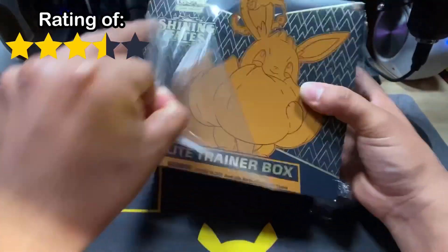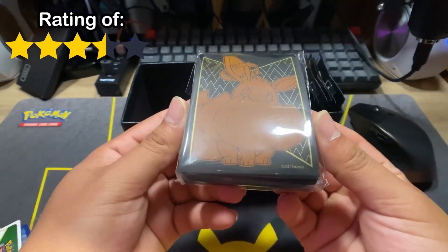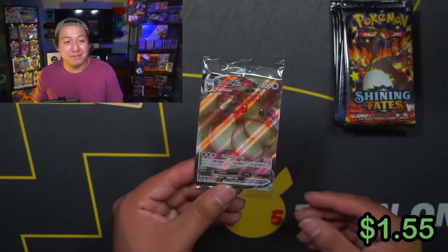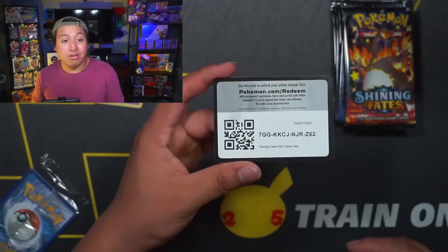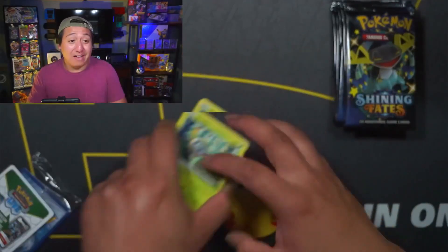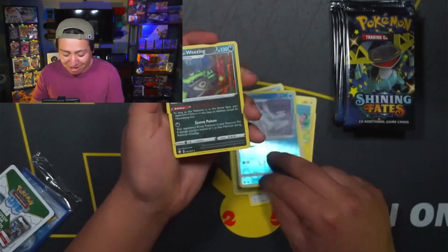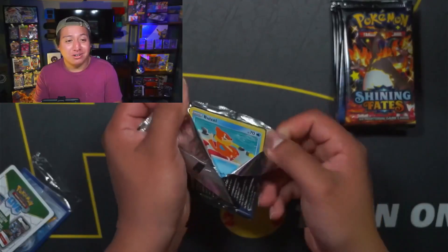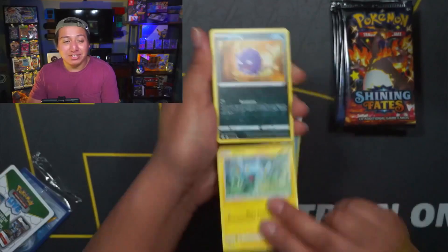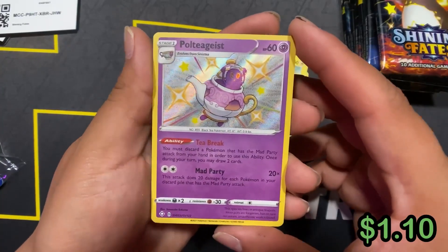The next set is Shining Fates, released in February 2021 during the lockdown, and yet it is still readily available — you can find it for under retail value. The promo card is an Eevee V-MAX, and Eevee is one of my favorite Pokémon because it reminds me so much of my dog. Shining Fates is actually one of my favorite sets. Even though I've opened like six Elite Trainer Boxes of Shining Fates, I just can't get enough of it. It features Full Art gold cards and Alternate Arts, but as the name implies it incorporates shiny Pokémon.